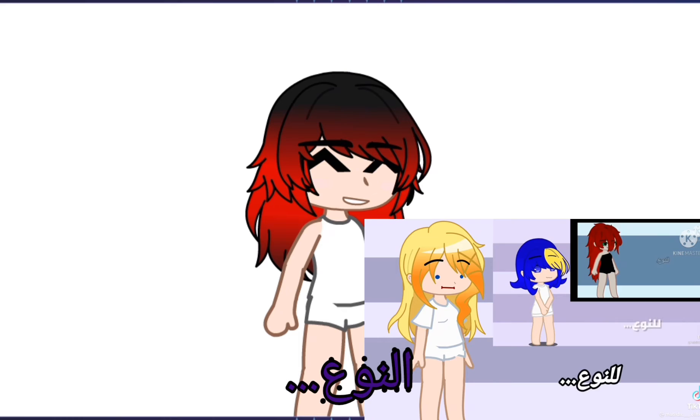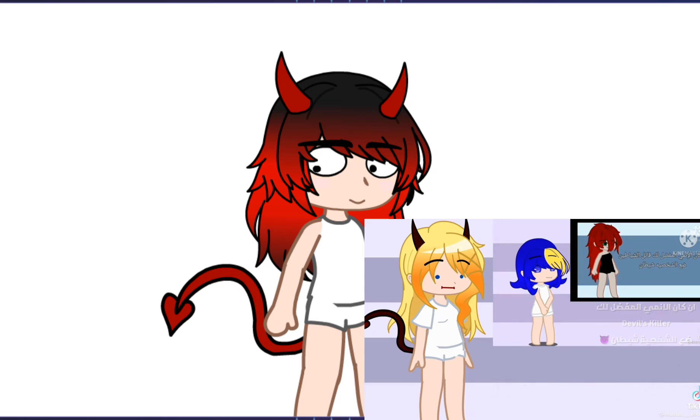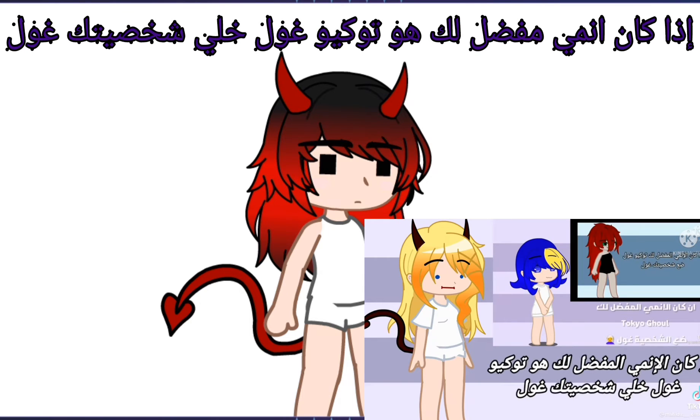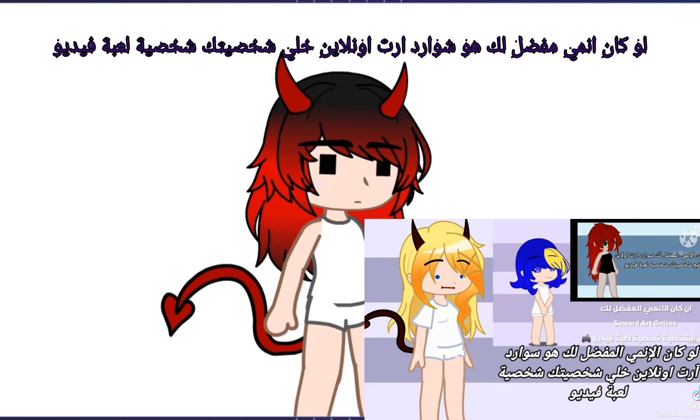For species, if your favorite anime is Demon Slayer, make your OC a demon. If your favorite anime is Tokyo Ghoul, make your OC a ghoul. If your favorite anime is Sword Art Online, make your OC a video game character.